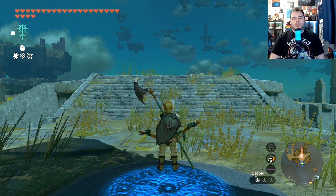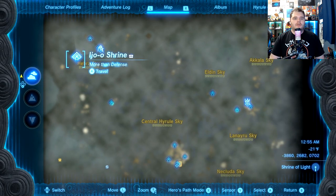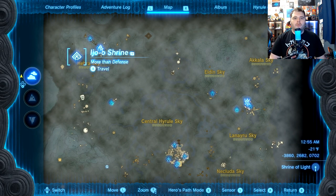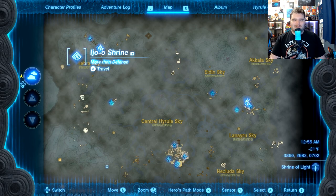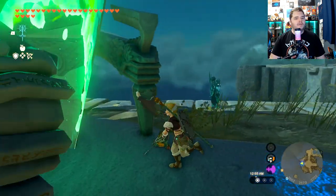Hey, it's MeGV and welcome to another Shrine Guide. We're now on to the Air Shrines, ladies and gentlemen. This one is going to be the Ijo-O Shrine, located all the way up here northwest of the Sky Map. The Ijo-O Shrine — More Than Defense.